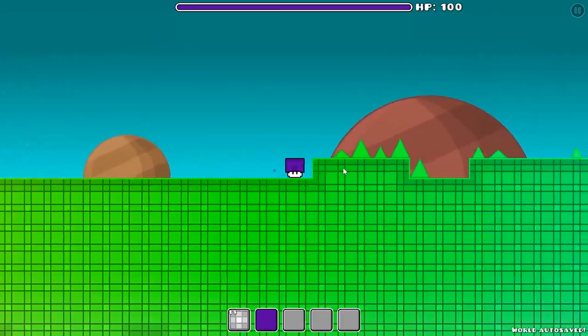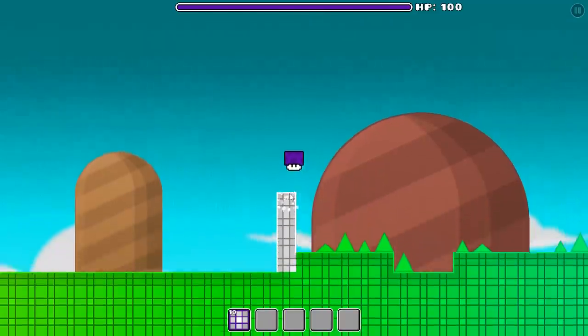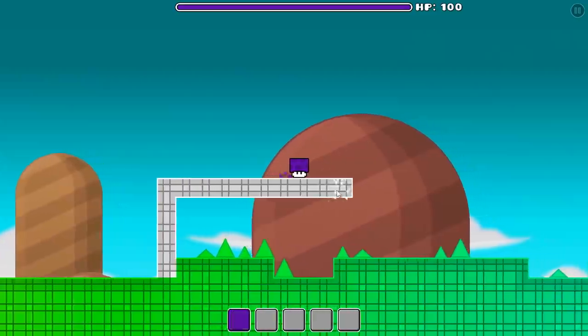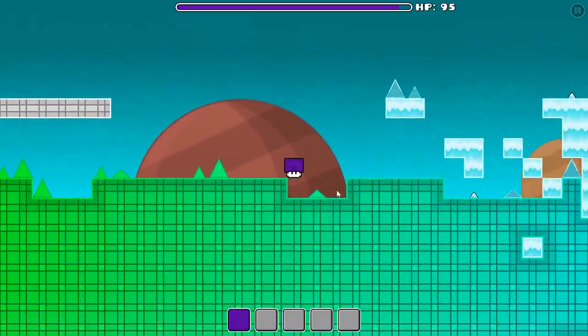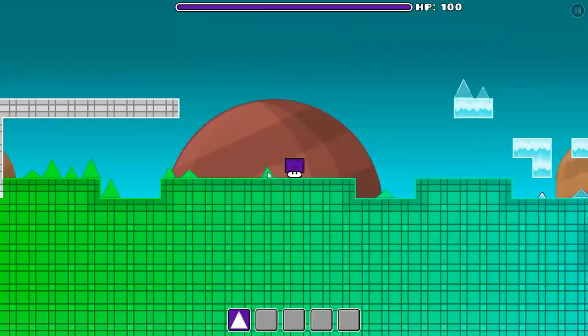How do I jump over these spikes? There are 4 in a row. Let's build a bridge over them to cross this dangerous sequence. Ouch, that must have been painful. Listen here you spike — wait, what? I can break them too? Well, this makes everything a bit easier now.